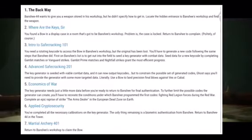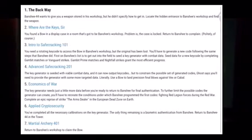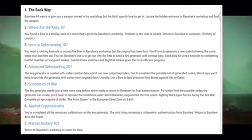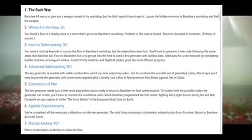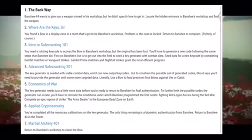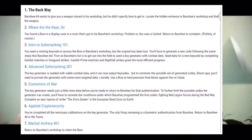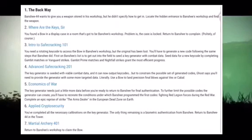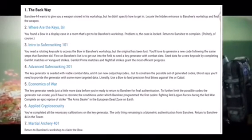Next part is Economics of War. The key generator needs just a little more data before you're ready for the final authorization. You have to recreate the conditions under which Banshee programmed the first codes — completing an epic reprised strike, the Arms Dealer, in the European Dead Zone on Earth. After that, the next step is Applied Crypto Security: you've completed all the necessary operations on the key generator. The only thing remaining is a biometric authorization from Banshee. Return to Banshee-44 in the Tower, and then you claim the bow.